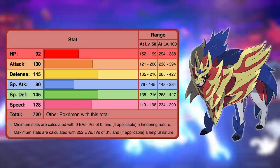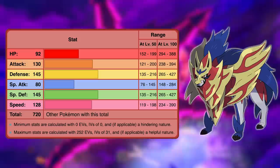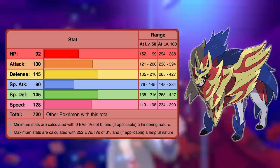Zamazenta's best stats are of course its defense and special defense, which are an incredible 145 each. Its physical attack and speed are also excellent — 130 and 128 respectively. Its HP is a solid 92, and its special attack is a mediocre 80, but you wouldn't be using special attacks on this Pokémon anyways. Like with Eternatus, this is an overpowered Legendary, so most competitive formats will ban it from the start. However, it'll still be pretty fun to use within your own game and especially in max raid battles.